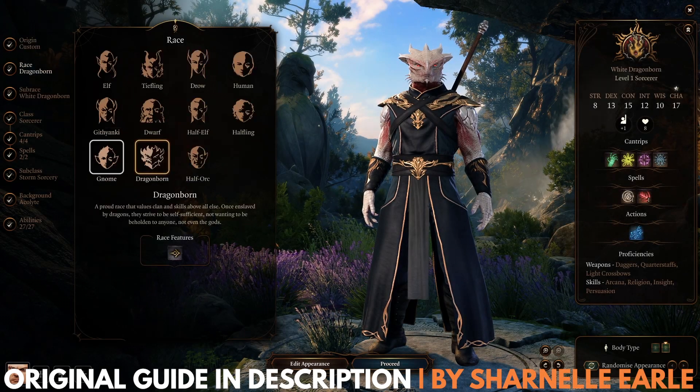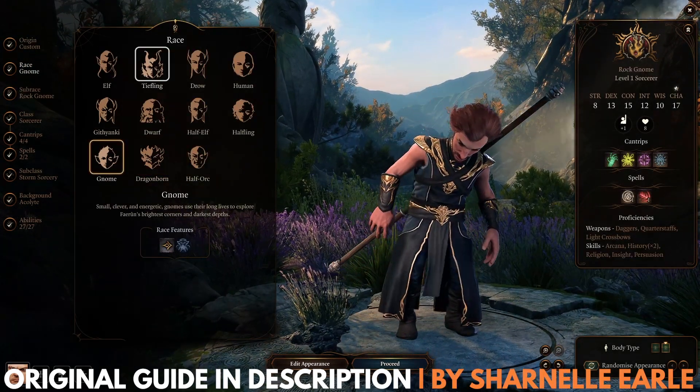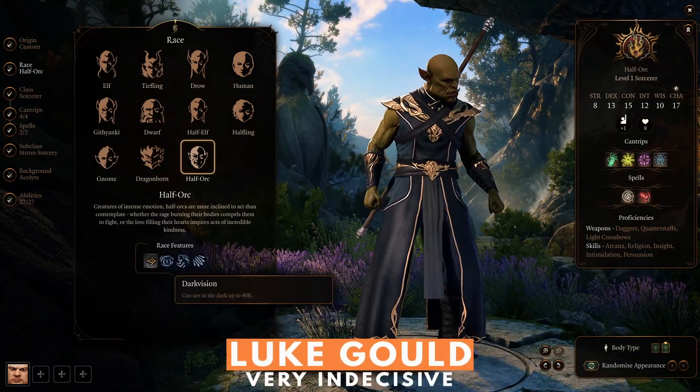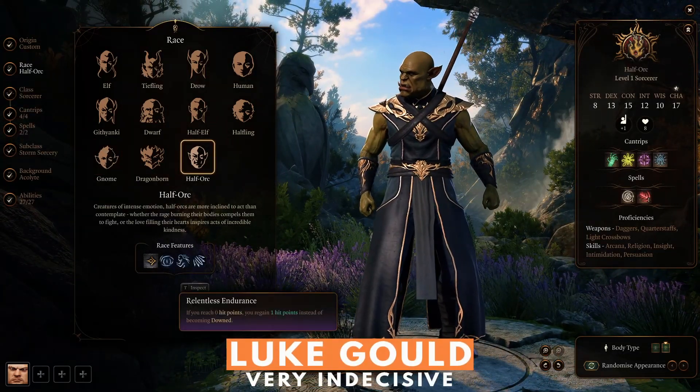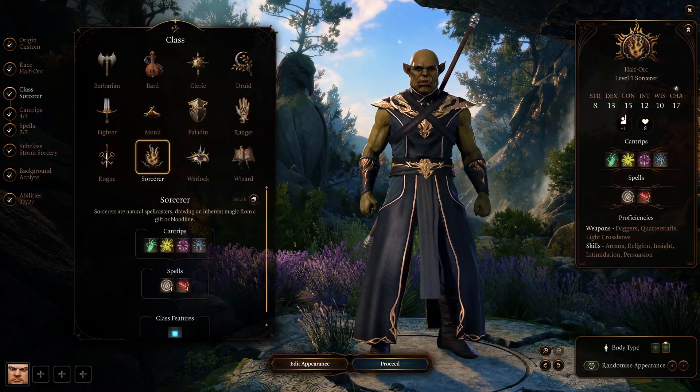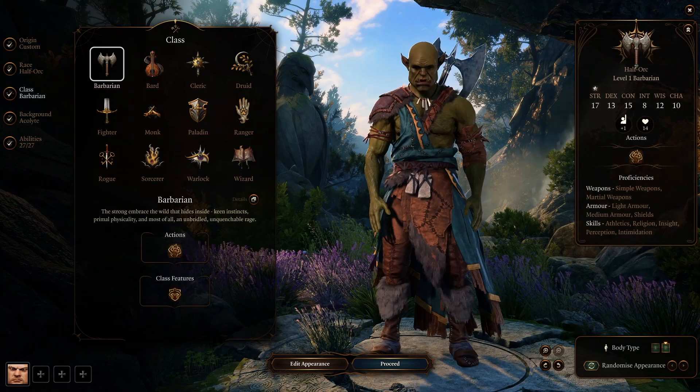Picking your character at the beginning of the game is one of the most important parts of any CRPG. Your character will define your path, story, and how you're able to react to the world around you. Baldur's Gate 3 has different options for starting characters. You can either become your own hero, or take on the role of an origin character.